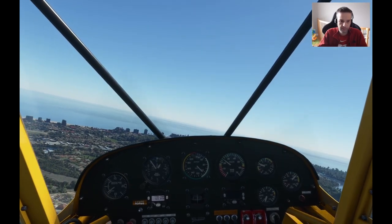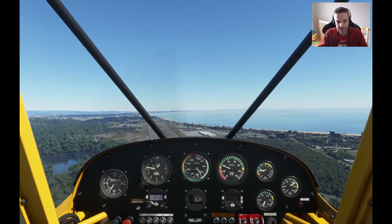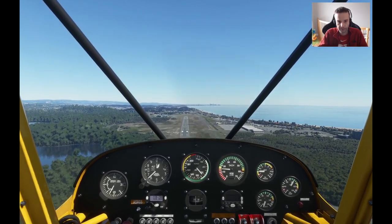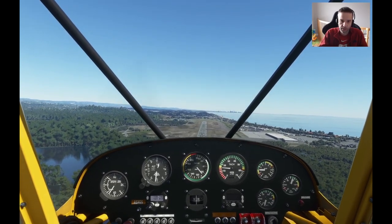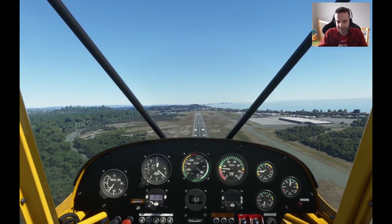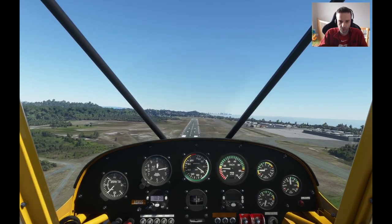We're going to turn to final now. We are very high so I'm reducing power even more. Luckily we're in a Cub and can make these types of adjustments on a short final approach — with a bigger plane it's obviously a little more difficult. I've brought my power down to idle and I'm trying to hold my descent rate around 700 feet per minute to compensate for the too-high altitude. What probably happened is I waited a little bit too long to start my descent on the base leg.